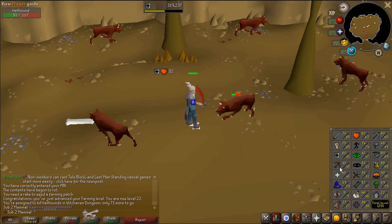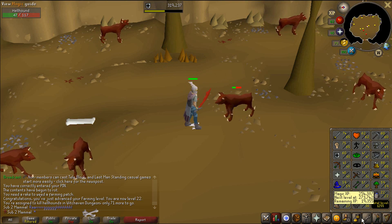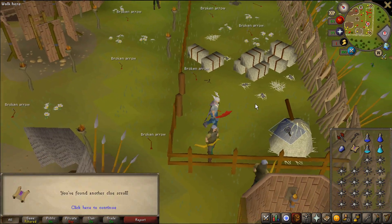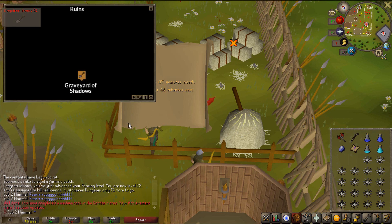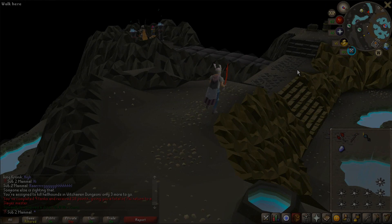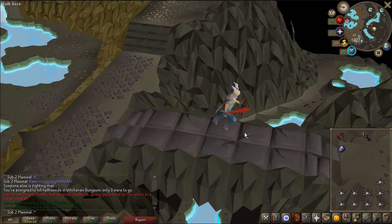Okay, Ranging Guild — wait, wait, wait. I'm 43 Ranged. Can I even get in? Okay, so we can do step number one of the clue scroll. What is step number two? NANI?! Forget it! Okay, we finished up our Hellhound task. Let's go ahead and get a new one.